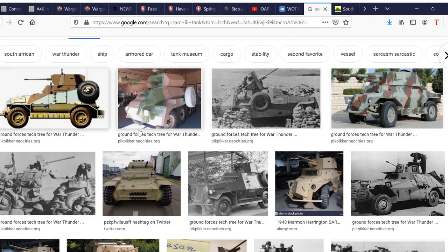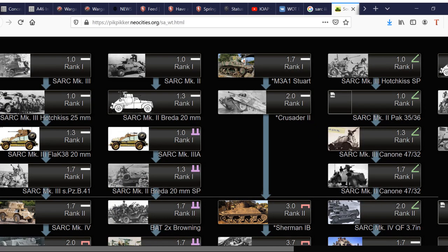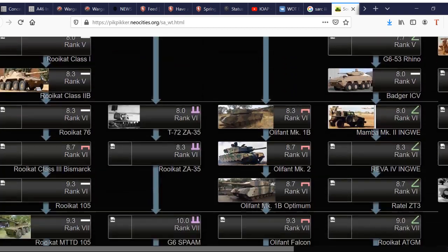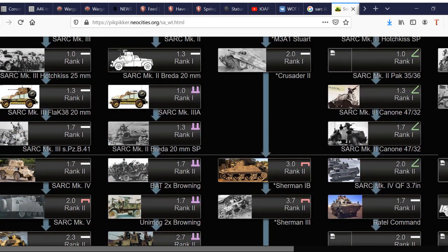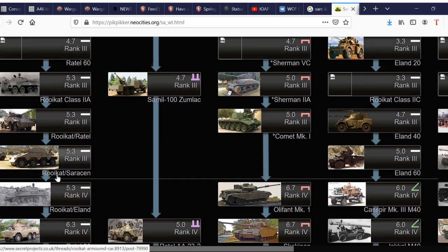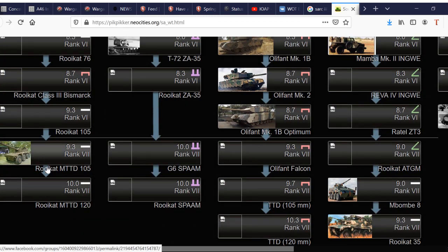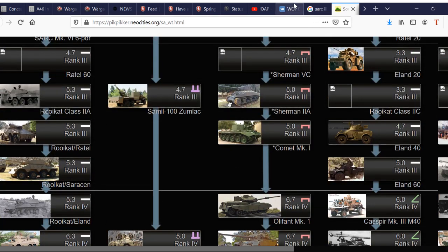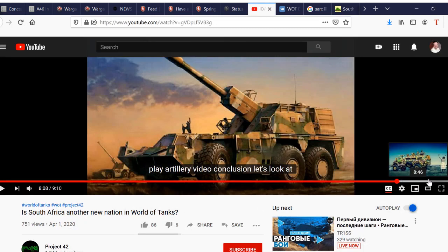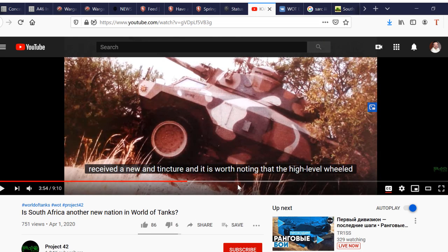I looked up some of the vehicles. This is the vehicle they mention as the Tier 2, and this is a tree that someone else made — it includes modern vehicles and shows the SARC vehicles. That might be an anti-aircraft or an SPG. I do recognize the ROOIKAT. These were some of the things mentioned in the Project 42 video. That is the logo — these developers make pretty cool videos.